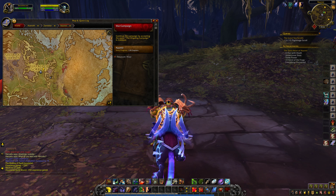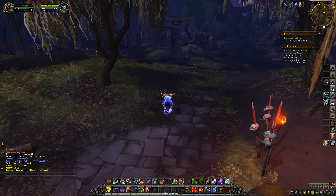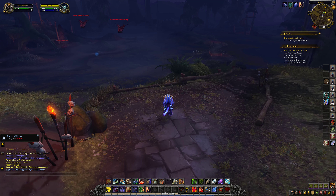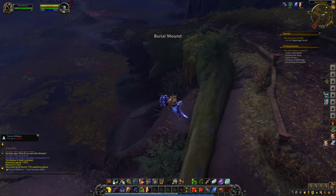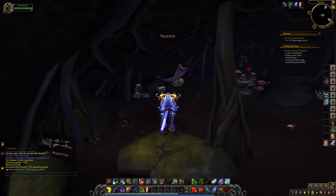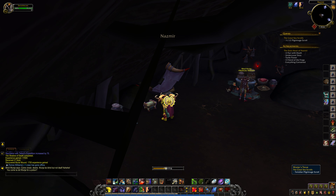To find Wunja's Trove, you probably think it's above the surface — and you would be wrong. What you need to do is make your way off the path and then make your way underground. And there you will find the Trove.